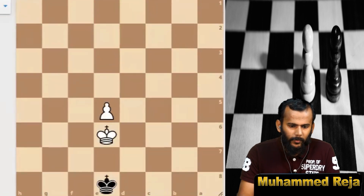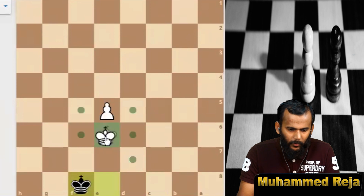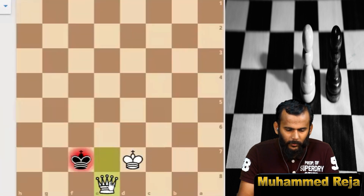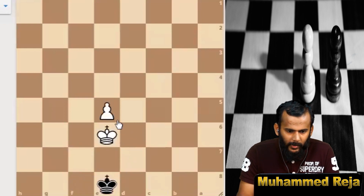In this position it is black to play. If black plays king to f8, white plays king to d7, then pawn push, king to f8, pawn push — this is an easy win for white. So in this position, whether it is white's turn or black's turn, white is winning the game.